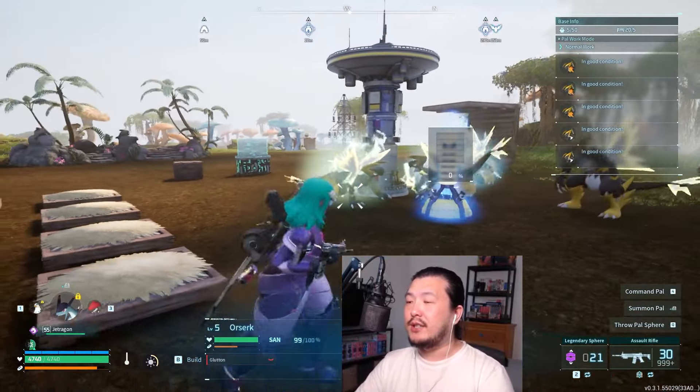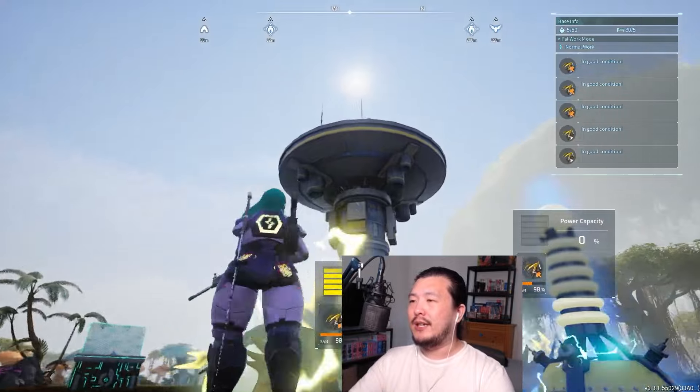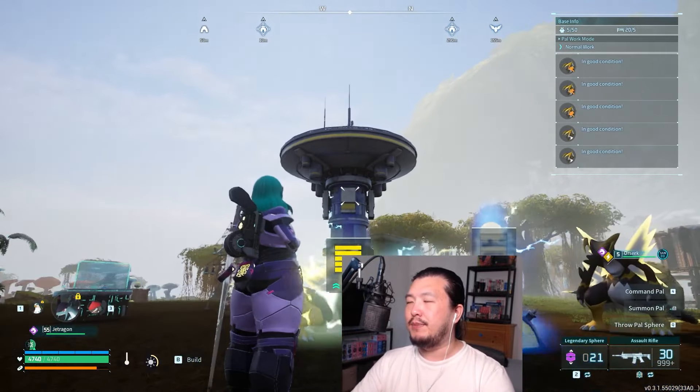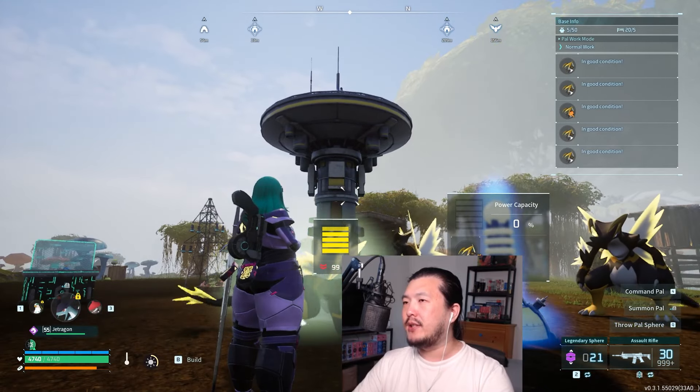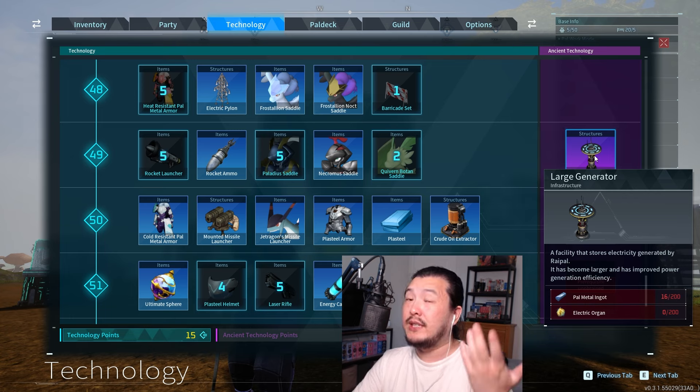Because electricity generation is so important, you're going to want to breed a lot of Orzerks. If you're not able to craft the large generator — whether because you don't have the ancient tech points or can't afford it, as it costs 200 palmetto ingots and 200 electric organs — you'll need alternatives.